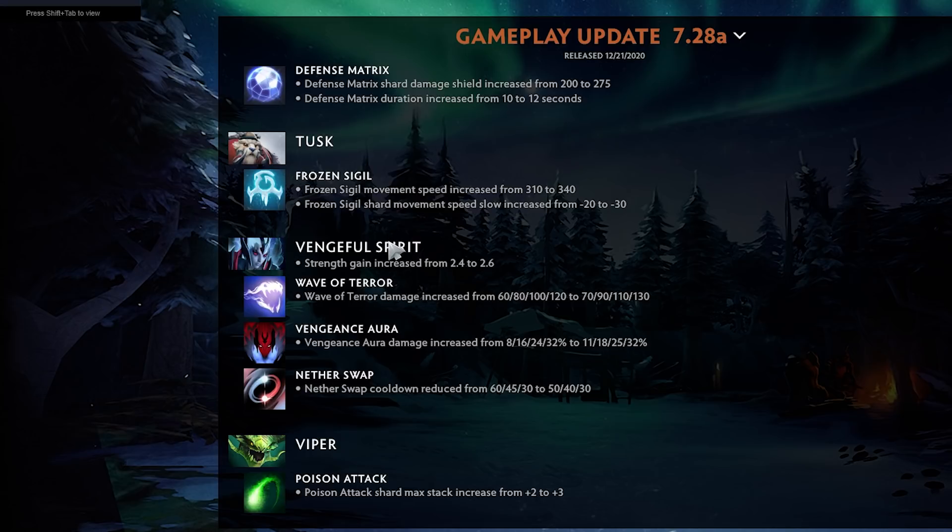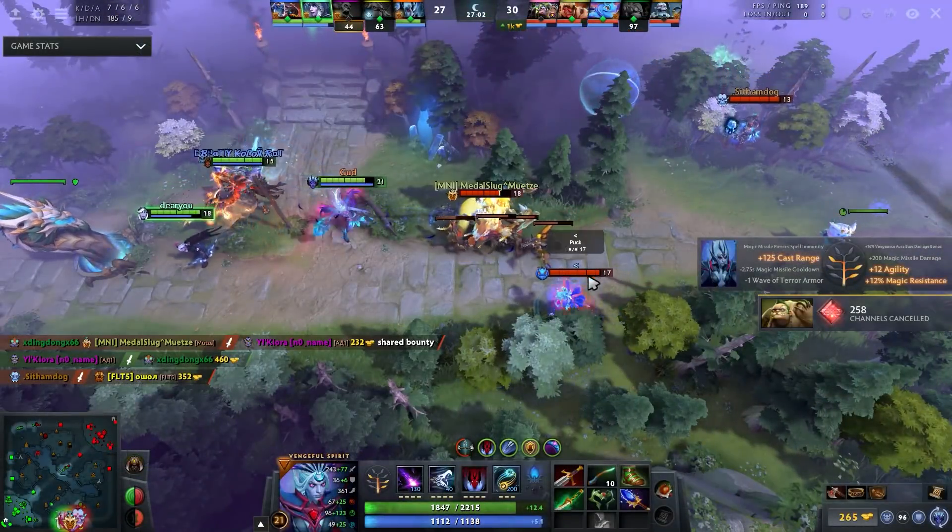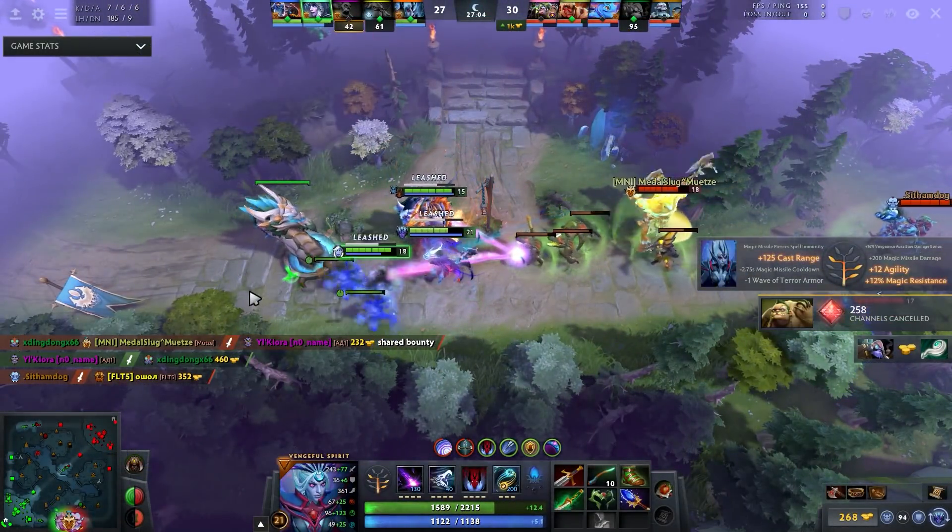Tusk — Frozen Sigil movement speed increased by 30 and the shard movement speed slow increased as well — 30 slow is huge. This thing is definitely viable, it's just hard to buy on Tusk because he doesn't farm much. This hero doesn't get that much gold usually unless he's killing everybody, so it's just hard to buy it. But it's definitely good.